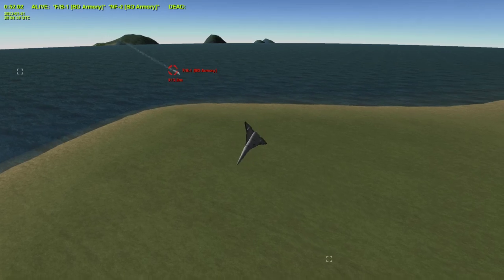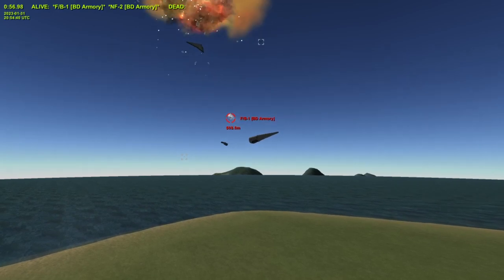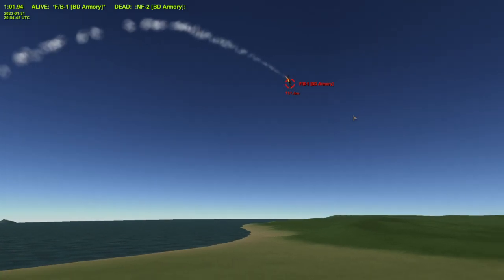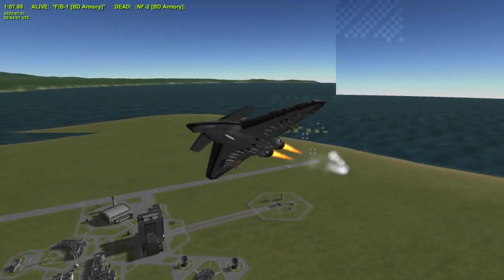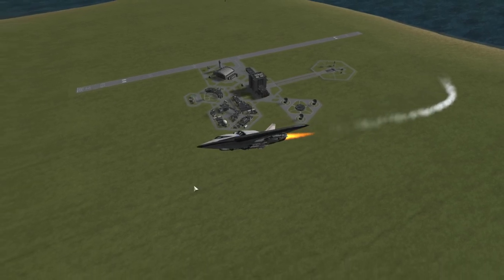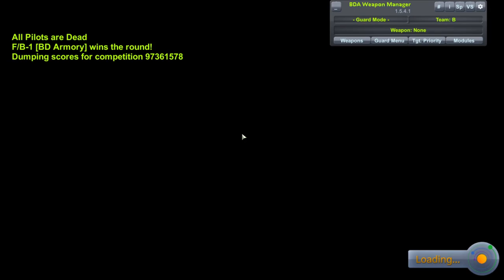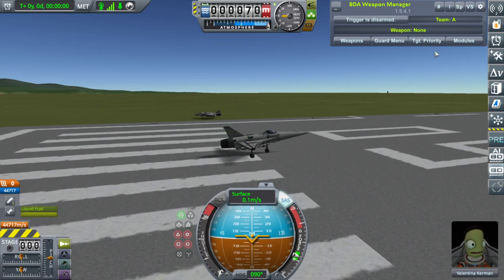So what I'm going to say is I did a test run of this, and the NF2 won that time because it got into a scenario where the NF2 could use its guns. So we're going to try again. It almost glided down to the ground safely without engines, and then it got shot, which is just awesome.